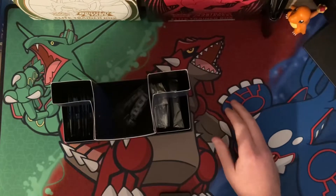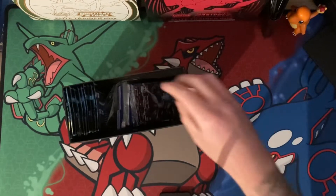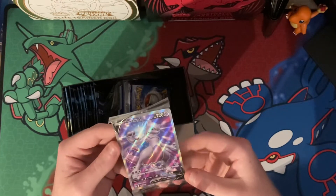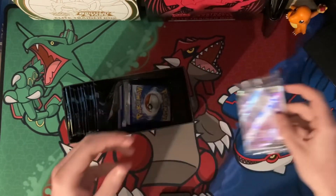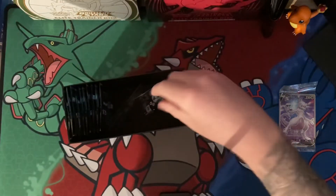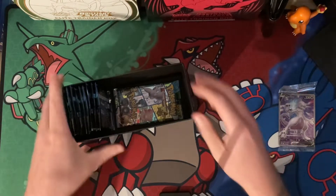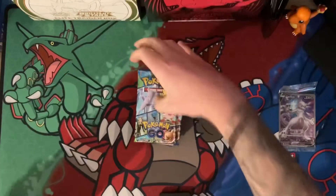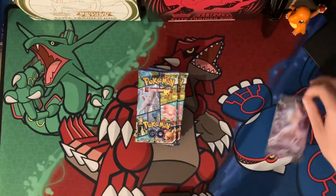Pulling the top off and taking that out — we've got some Mewtwo sleeves, very nice. At the bottom we've got a code card and the Mewtwo promo card, which is unfortunately bent. Not ideal but hopefully when it's in a sleeve it'll be okay. We've also got a big pack of energy, dividers with Mewtwo, some dice, damage counters, and the Beast Star. Then we've got the Pokemon Go packs themselves.